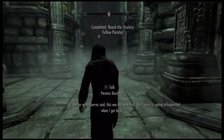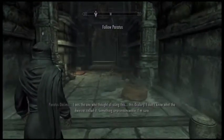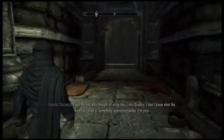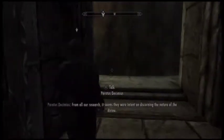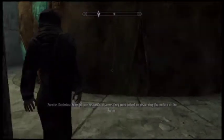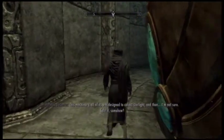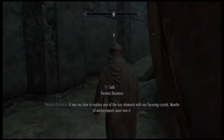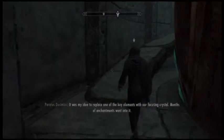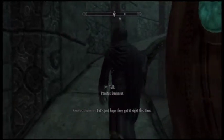No matter what Gavros said, this was my idea first. The council is going to know that when I get back. I was the one who thought of using this oculory. I don't know what the dwarves called it — something unpronounceable, I'm sure. From all our research, it seems they were intent on discerning the nature of the divine. This machinery, all of it, was designed to collect starlight and then — I'm not sure — split it somehow? It was my idea to replace one of the key elements with our focusing crystal. Months of enchantments went into it. Let's just hope they got it right this time.